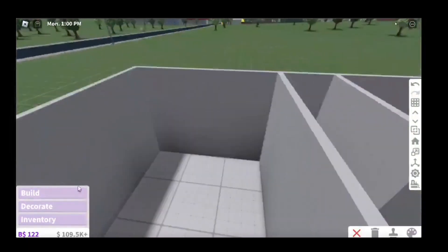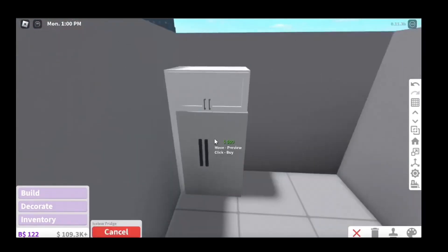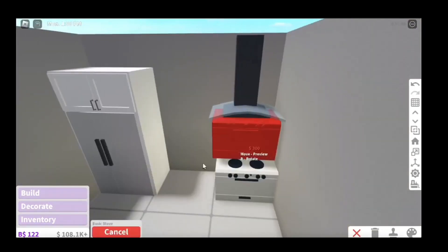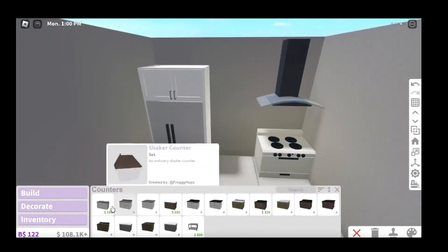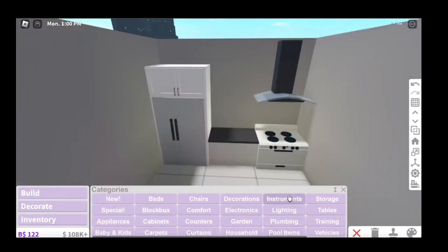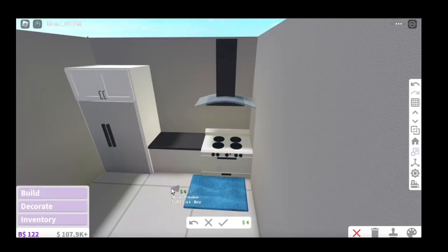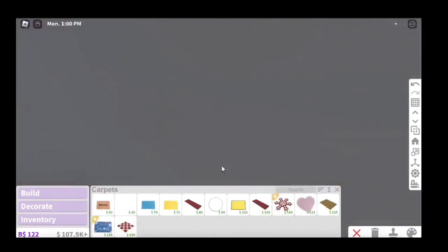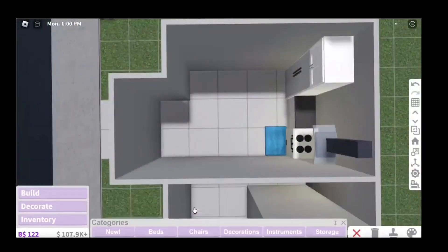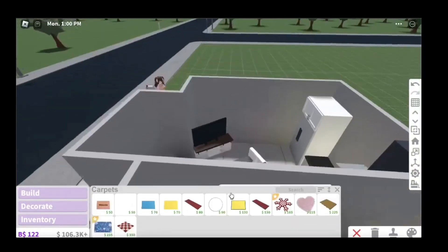Coloring is last. So we're going to start off on the kitchen. Okay, and now for the living room, it's going to be looking this way. Comfort. We have a minute — I need to like go.